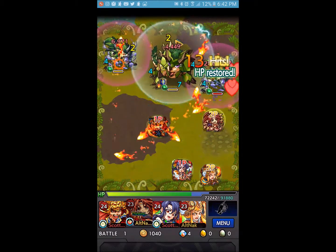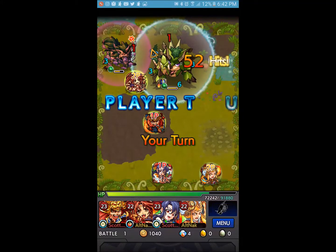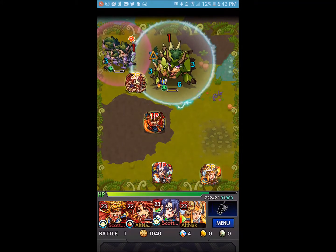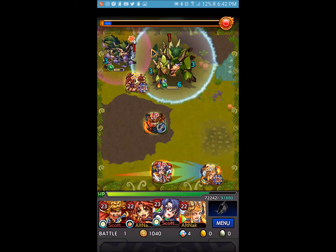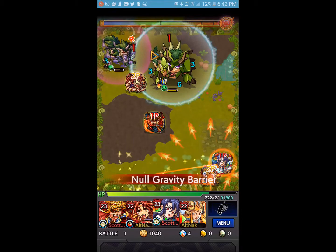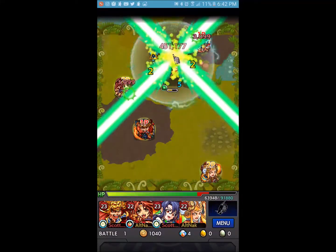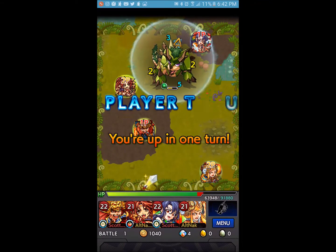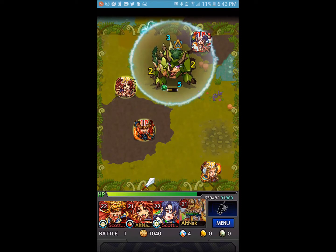The gimmicks here are gravity barriers and laser barriers, so make sure you don't bring monsters with lasers as their bump combos because there are a lot of laser barriers to worry about. There is a lot of damage here once again — that's a theme for this Halloween event — so you want to make sure you have high damage and high HP.